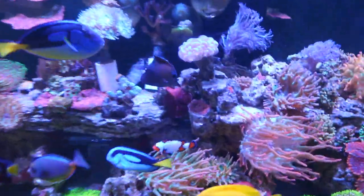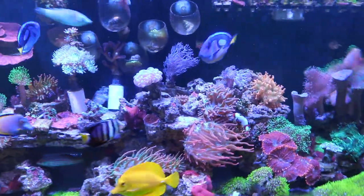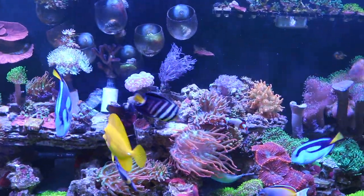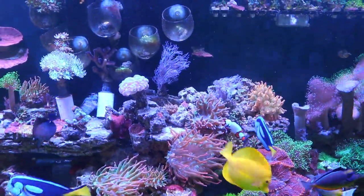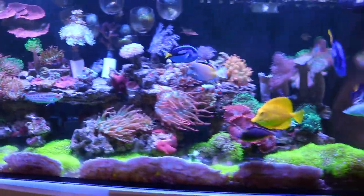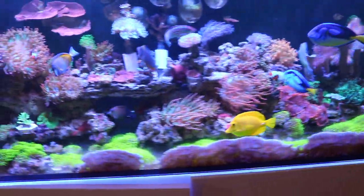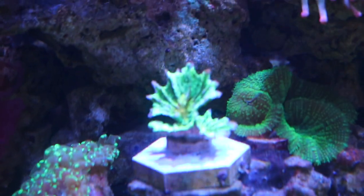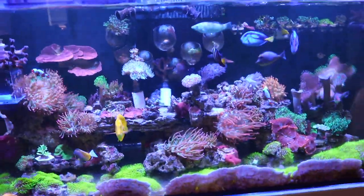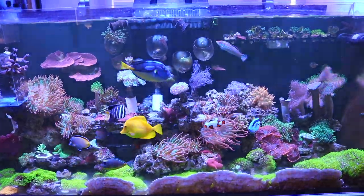If you guys are looking to test your alkalinity, I highly recommend the HANA checker — it's only about $40 to $45. I would wait for it to go on sale and pick one up. The reagent costs about $10 and it's good for about 20 tests; I already went through 3 and have an extra bottle. Well anyway guys, we're going to let things settle down in here and I'll keep an eye out on the torch and Space Invaders. I'm hoping to get things dialed in and help these guys grow out as big as possible. Stay tuned for more videos every Friday — hope you guys have a great day and I'll catch you on the next one!